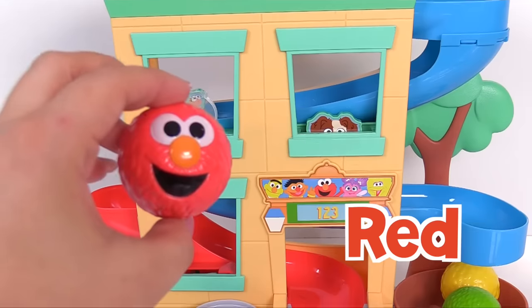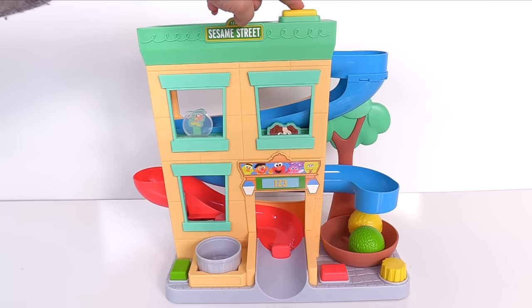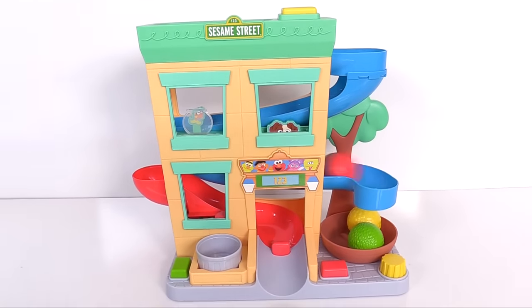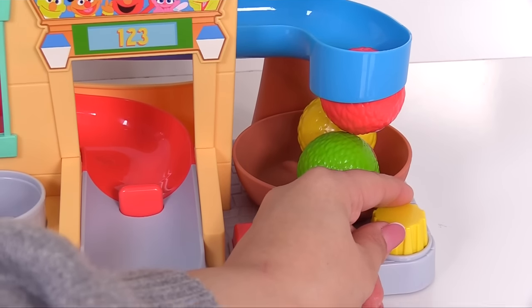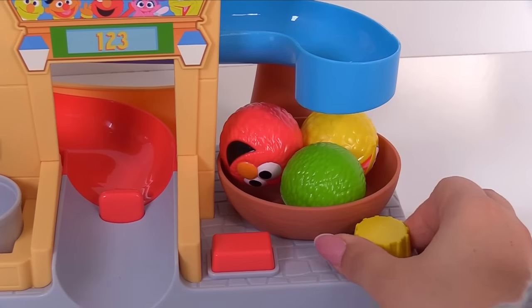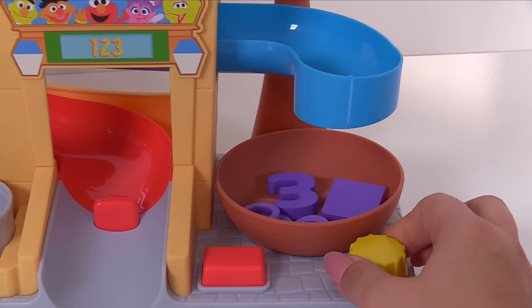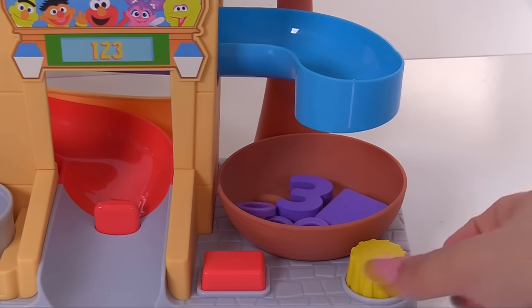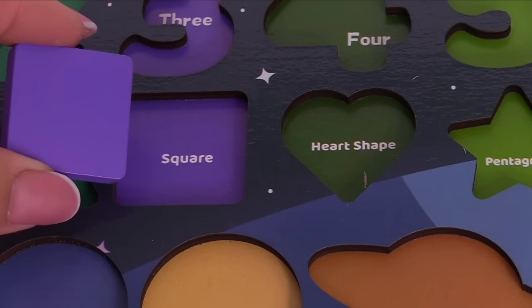Only one more friend left — it's Elmo, and Elmo's red! Let's have Elmo go down the slide and we'll press the yellow button. At last we have all three friends together. Now we can spin this yellow dial so they can all fit better. When we spin the yellow dial we get — oh look, do you see it? We have a purple square!